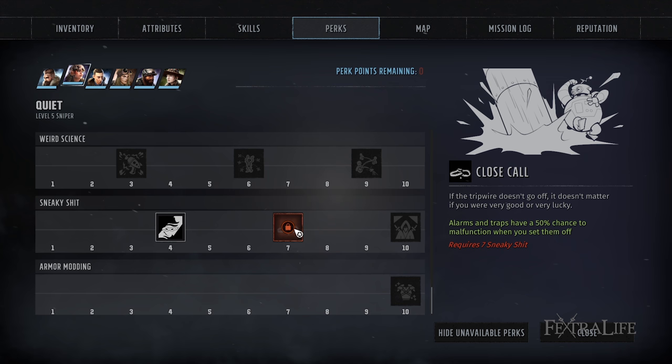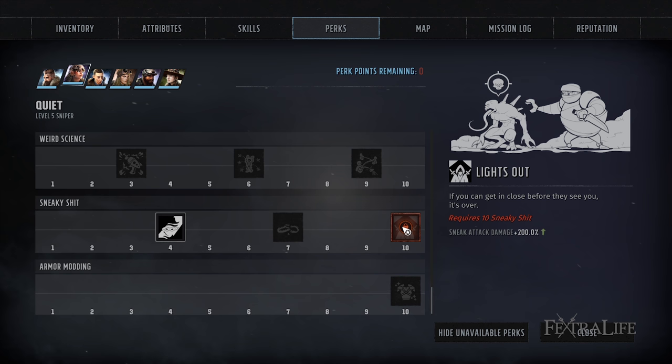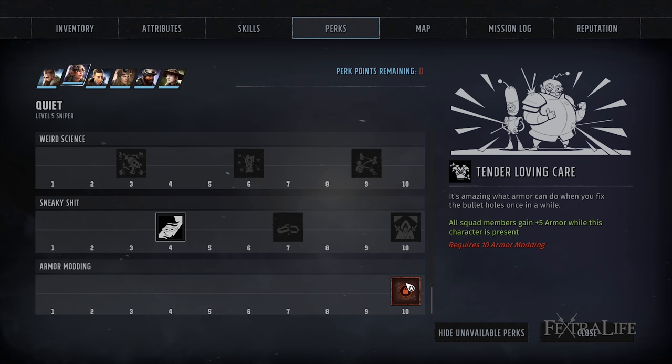Lights Out is absolutely one of the best perks in the game if you can pull it off — 200% damage when you sneak up on an enemy and attack them. If you're going for that assassin type build, you're going to take this one. This could let you one-hit kill enemies or even stealth take down a whole group. For armor modding, there's only one perk: Tender Loving Care, which gives all squad members plus five armor while this character is present. Plus five armor is a good amount and it's free — it's going to reduce how much damage your party takes.